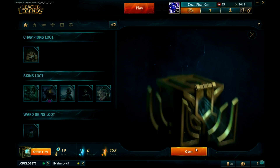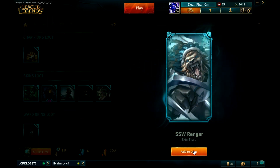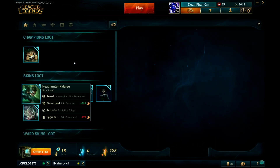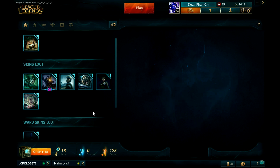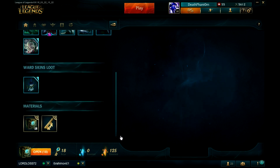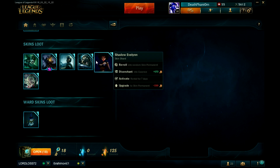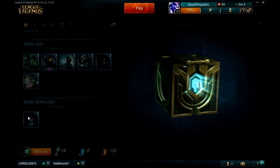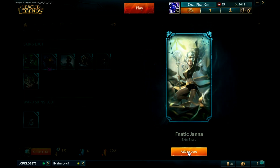Okay, and another one. Maybe Riot likes me. Samsung White Rengar! Yeah, I want that one. Legit all the skins I want — Headhunter Nidalee, I always wanted it. I got Deadfall Ward — already have that one. Wards give the most essence for some reason, like 213. And now Fnatic Janna — holy moly!